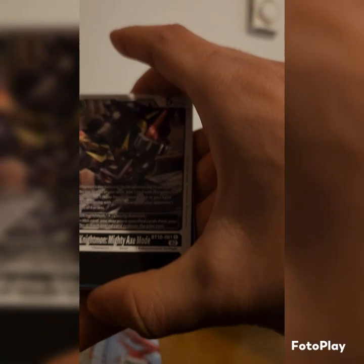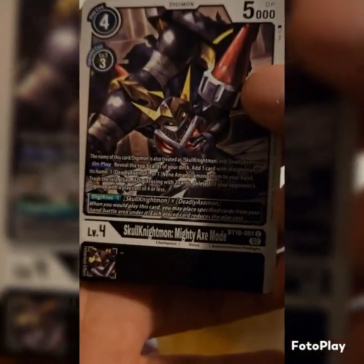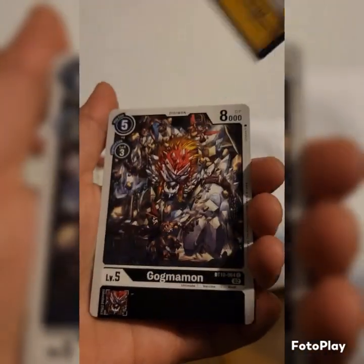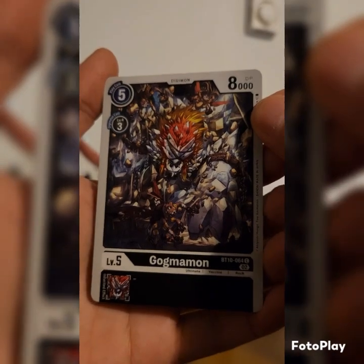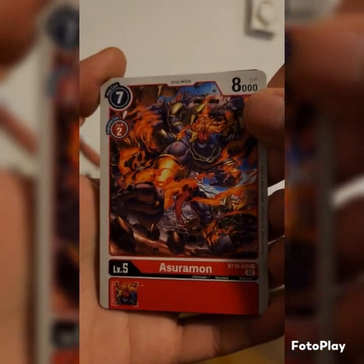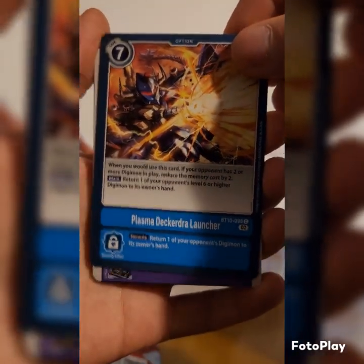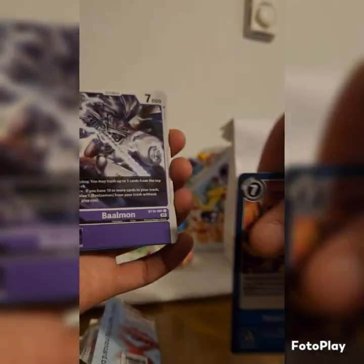Alright, let's check out what we have — Skull Knightmon, Mighty Axe Mode. Okay, sick. What is this? It's an option card — Healing Therapy. See, that's sick. What is this thing, dude? Gogmamon! Yo, this thing looks crazy. Asuramon. Got another option card here — it says Plasma Decadra Launcher. Okay, freaking crazy.